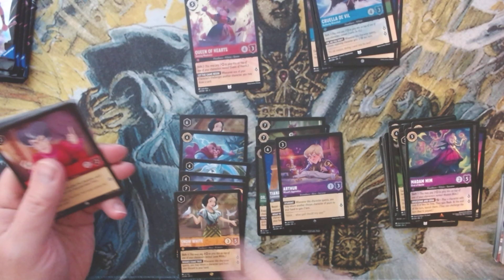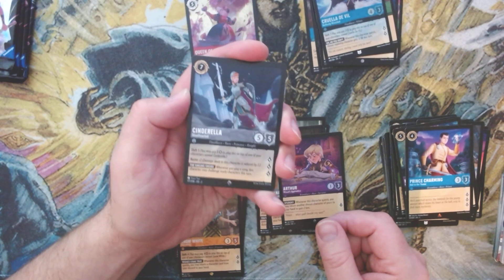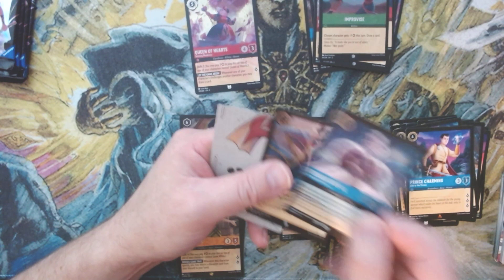A lot of legendaries — we've already got six legendaries. We've got Prince Charming, and a super rare Cinderella. I now have 11 of this card; I swear every single box I've opened has had this card in it. And we get Cruella De Vil — the common and the uncommon Cruella De Vil back to back!